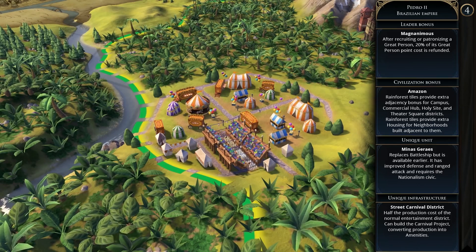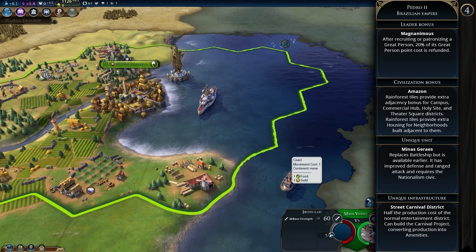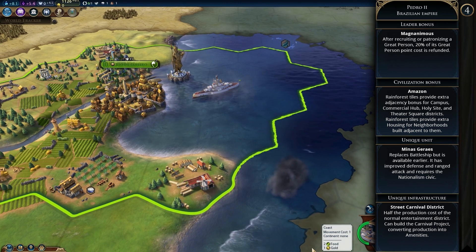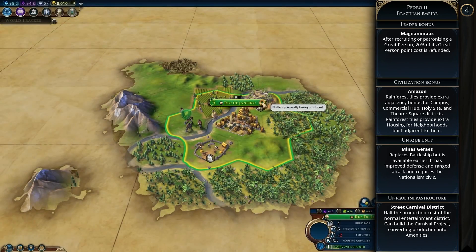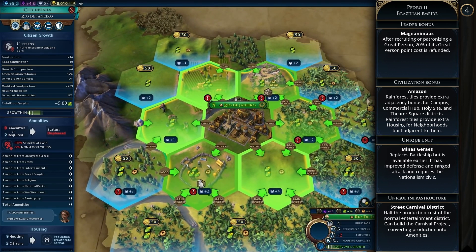The unique infrastructure is the Street Carnival district, which allows you to build the carnival project that converts production into amenities to keep people happy. Playing Brazil is very flexible — you can take advantage of rainforests and focus on great people, which opens up any type of play style or victory type. If you're playing Brazil, do basically what you want but make sure you're focusing on great people because that's where their power really comes in.